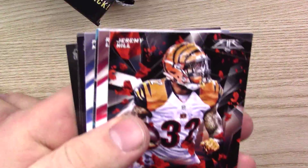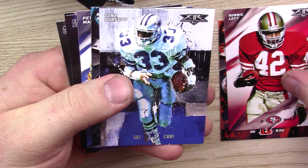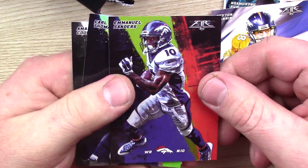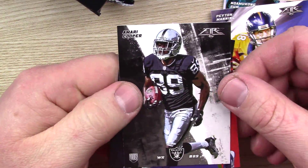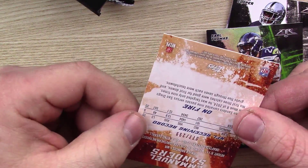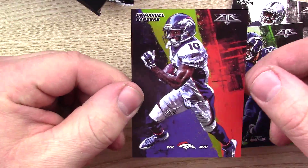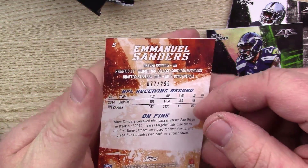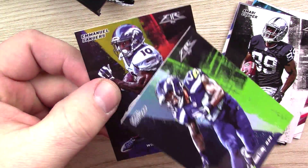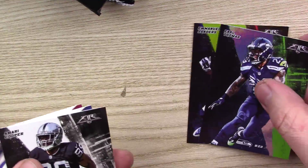I got a Cooper. Let's see — Jeremy Hill, Ronnie Lott, Tony Dorsett, Naomi Kong Sue, Peyton Manning. I got an Amari Cooper Rookie — I think this one is a refractor. But this one is numbered, so I wonder if this is maybe a gold. I don't know a lot about these, but I think this one might be a gold. Numbered 77 of 299, Emmanuel Sanders. And this one must just be a refractor — Earl Thomas. That's the hit so far.